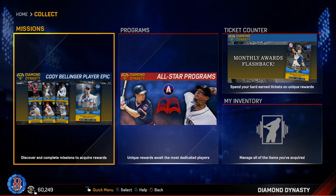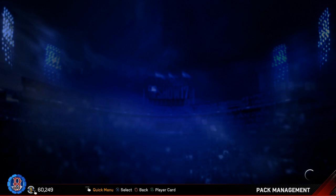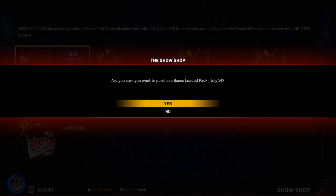They got July 14th base loaded packs — packs inside packs inside packs, all that fun stuff. Basically you open up a pack and you can get a different type of pack in it. They cost 5,000 stubs each. You can get three of them and we're going to open up all three. You can get one previously released promo pack or one standard pack bundle — 10, 20, or 50 from a random set — plus two guaranteed standard packs from a random set. Limit three per person. Now there are set eight packs. We can get like a 99 Yeti or Molina — one of the cards you can get in there.